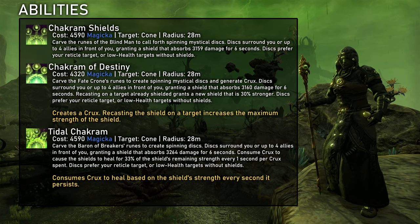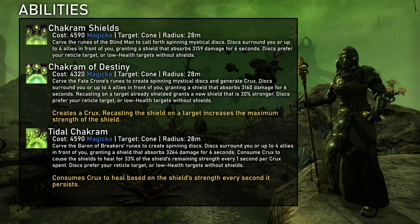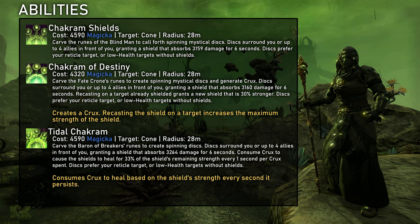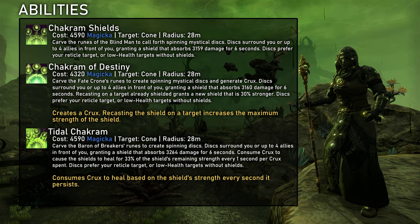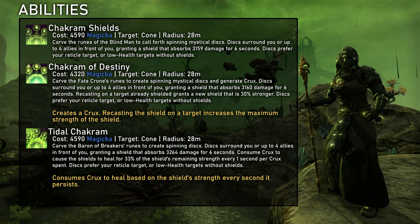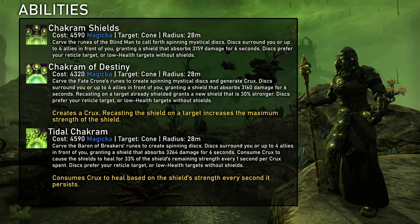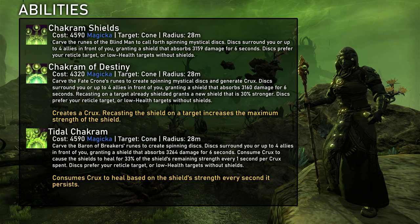Chakram Shields applies a shield to 4 players. The shield is quite strong for a spammable ability. Particularly in 4 player content I consider this ability really good, especially for content where the additional safety a shield provides over normal healing is really needed, so for example trifecta runs. The Chakram of Destiny morph can be used to generate Crux and I generally consider it the better morph — it also increases the shield strength when overcasting it. The other morph is rather pointless in my opinion, as the healing only works when you don't take damage. You don't need healing when you don't take damage. It's also an ability with hybrid cost.